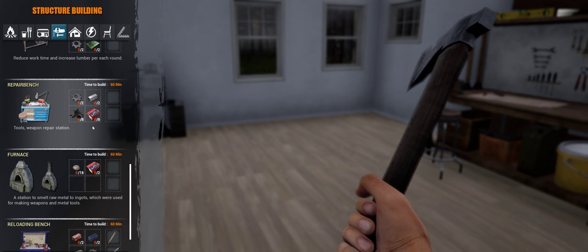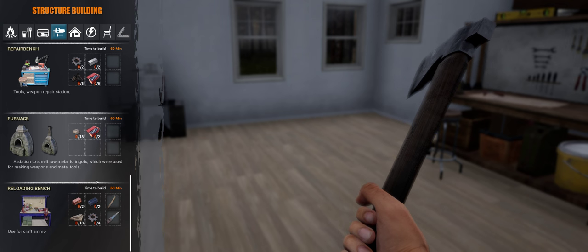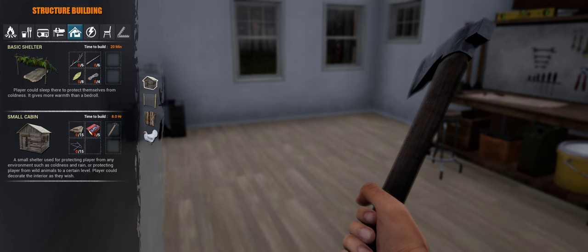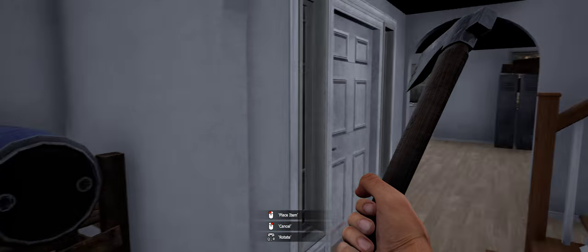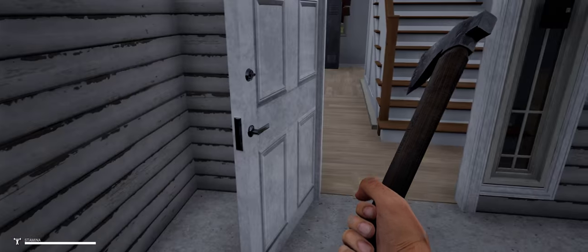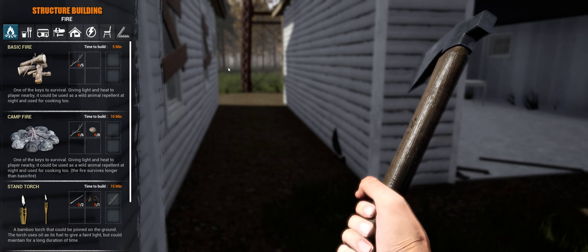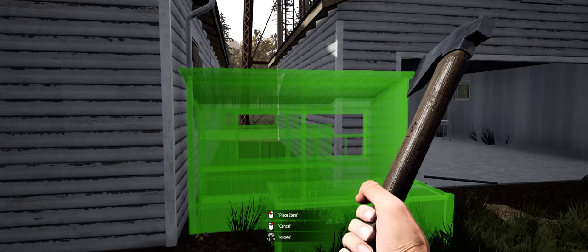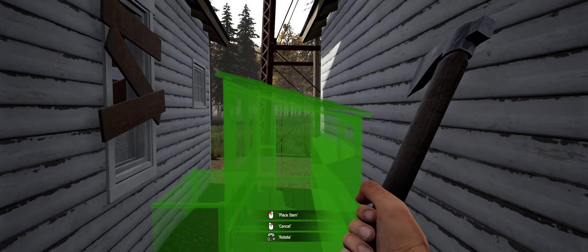Let's see here. I wonder if the scrap can go into the furnace — I don't know. Need to build a chicken house. Alright. Can I build a chicken house there? It needs to get further — can't see anything, that's way too close to my face. Looks like it says I can build it here. I mean, it's not red.